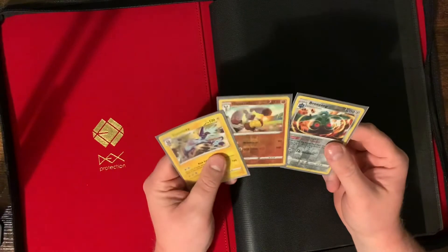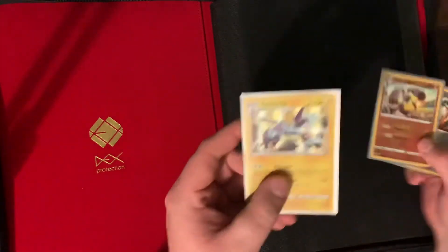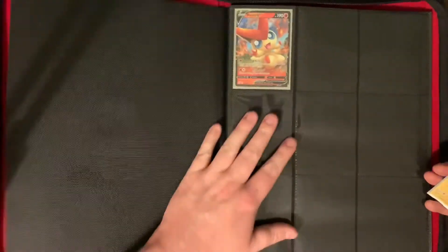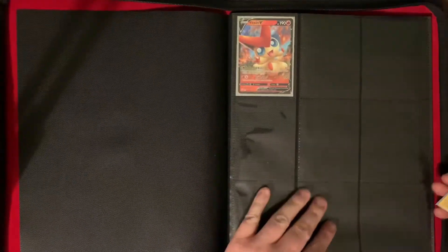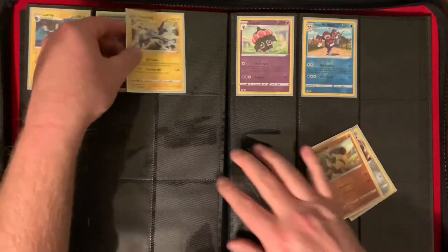Alright guys, here's our binder for the channel. We'll add what we just pulled: two Reverse Rares — Bronzong and Diggersby — and then a Toxtricity, which is probably my pick of the day. If you don't remember, last time in the last video we pulled this Victini V. It's probably the best thing we've gotten so far on the channel, so we'll put this guy over here.